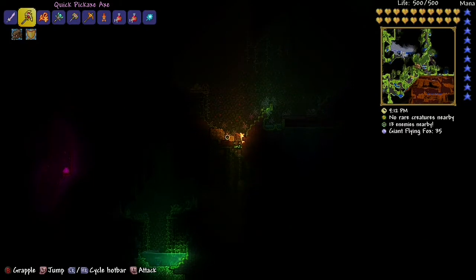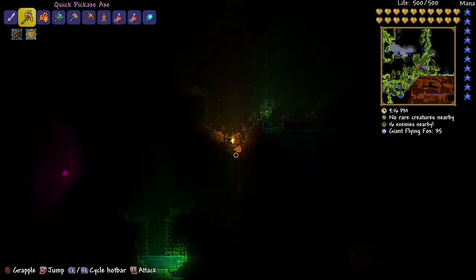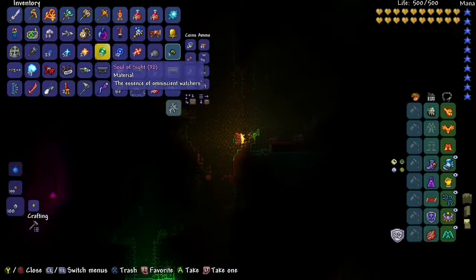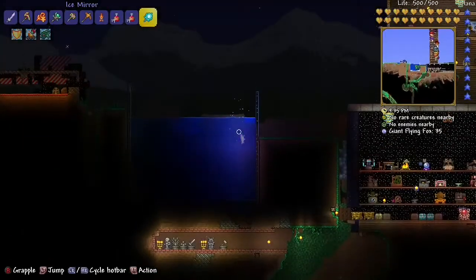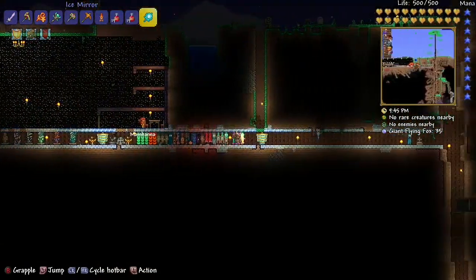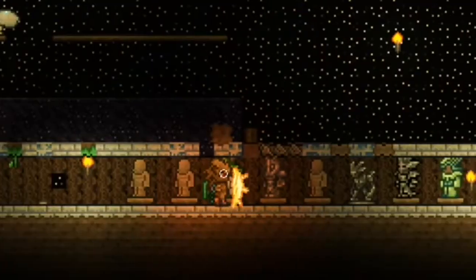You're gonna have to kill all the mechanical bosses — like Skeletron Prime and stuff like that. Then just mine, and you get a lot of ore to make the bars. And then you get sweet sweet armor like this.